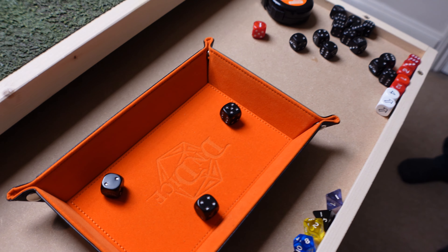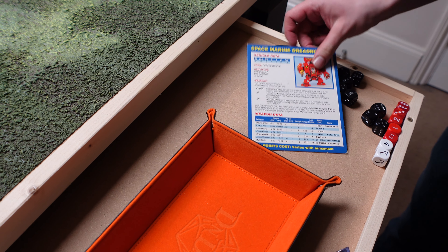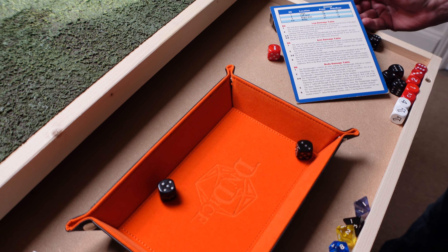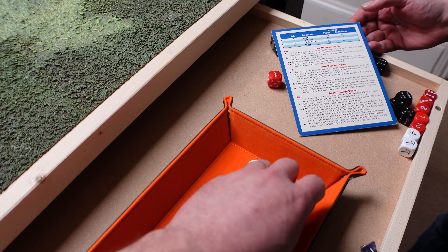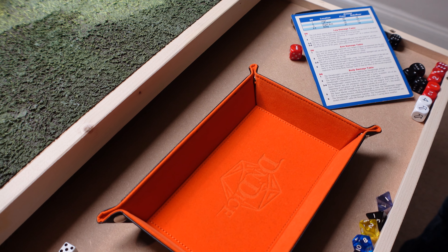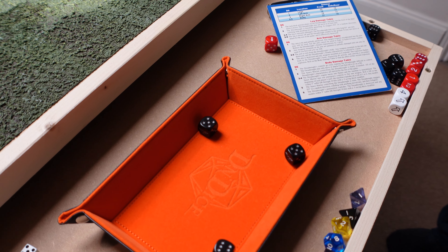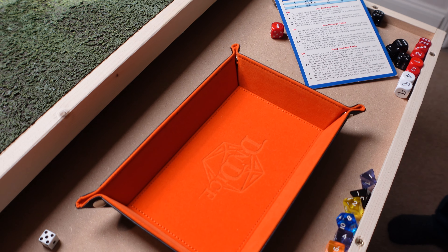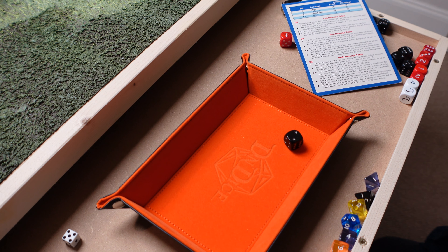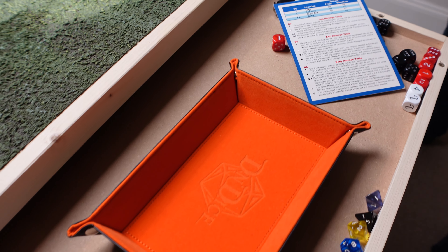Two hits. We've got the Space Marine data cards — roll for locations. Five and a three: three is the right arm, five is the body. The armour penetration of a lascannon is 3d6 plus 9 — about the best you get. Right arm first: 19, easy. Let's roll on the damage chart for the arm — result of 2: all weapons mounted on the arm are jammed or partially damaged and can only be used on a roll of 4+. So the cannon needs a 4+ to fire.